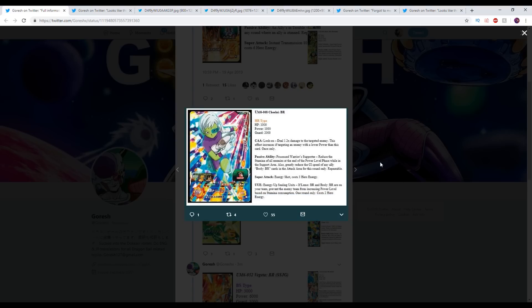We have Chilai here. Deal 1.2 times to the targeted enemy — this effect increases when targeting an enemy with lower power than this card. Possessed warrior supporter: reduce the stamina of all enemies at the end of the power level phase while in the support area. It's really nice to have those anti-opponent type strategies. Greatly reduces CI speed of the Broly BR card in the attack area for this round only — repeatable. Energy shot: three cost, a very cheap special with a UUE energy-up ceiling. If Lemo and Broly are on your team, prevent the enemy team from increasing power level based on stamina consumption for one round only. Costs two hero energy.